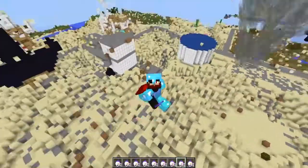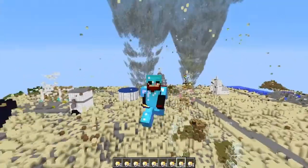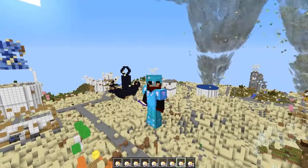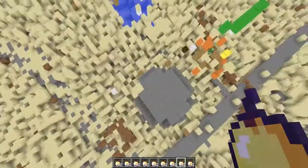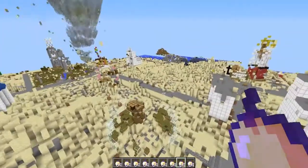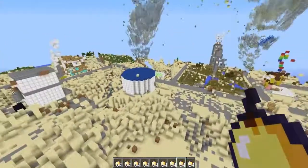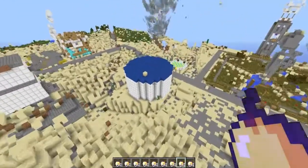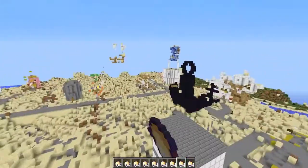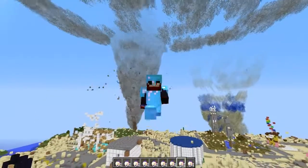Alright guys, we are back and I am actually decked out in full diamond armor as we are going to ride these tornadoes that are still absolutely destroying the town of Bikini Bottom. Look at the town — this thing has been reduced to complete and utter crap. Every single building here has been griefed one way or another. The only places that haven't been touched are the Salty Spittoon, the prison system, Mr. Krabs' house, and anything that really has iron and stone.